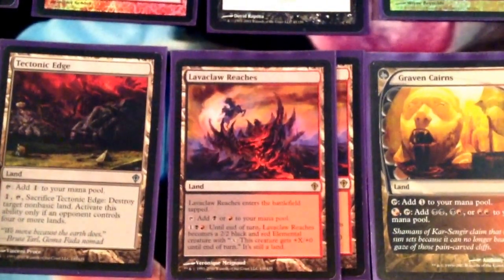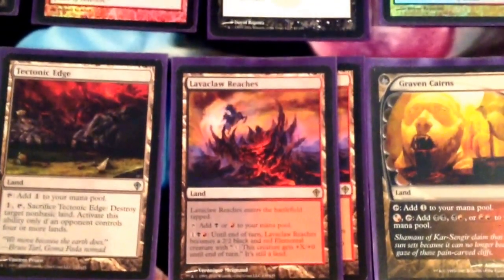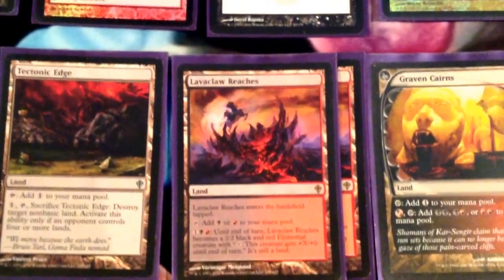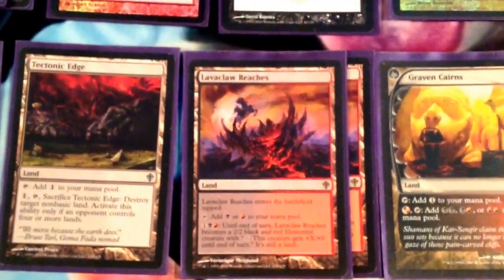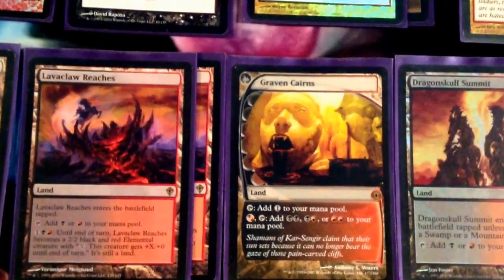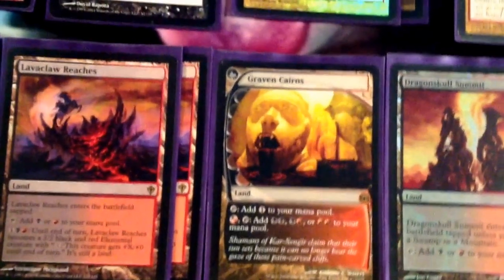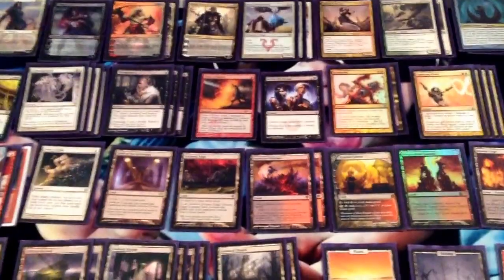We have Lavaclaw Reaches — it becomes a 2/2 for 3 mana, and then has basically Fire Breathing for colorless, so plus X/plus 0 whenever you pump mana. It's really good and can close out a lot of games very quickly. Worst case, we get to animate it, block something, and give it a little more power so it trades. Very solid for our deck when we're running 25 lands trying to grind out the game. We have 1 Graven Cairns to filter mana if we don't draw red or black lands. 1 Dragonskull Summit as our red-black check land. 4 Bloodcrypt, 4 Sacred Foundry, 2 Clifftop Retreat, 4 Godless Shrine, 2 Isolated Chapel, and 3 basics for Ghost Quarter and Path to Exile. So that's our main deck for my red-white-black Super Friends deck, Team Neopolitan, as I have named it.